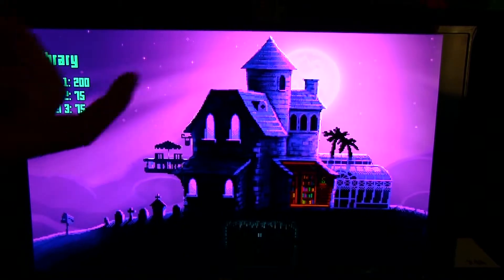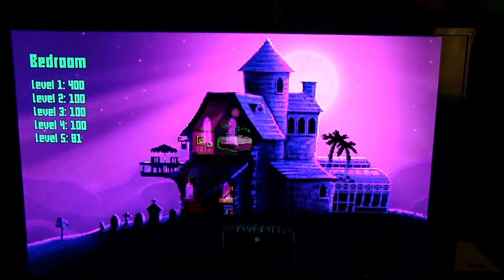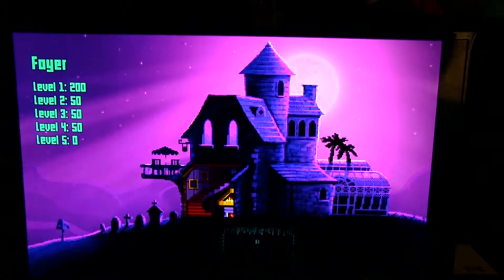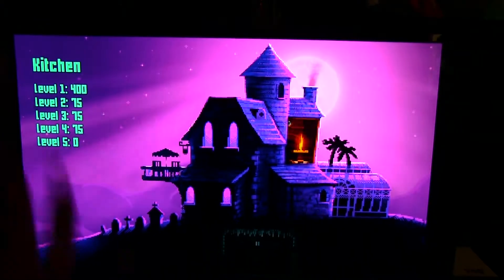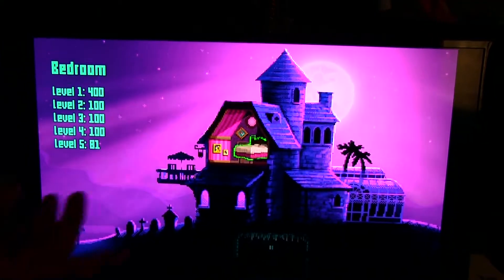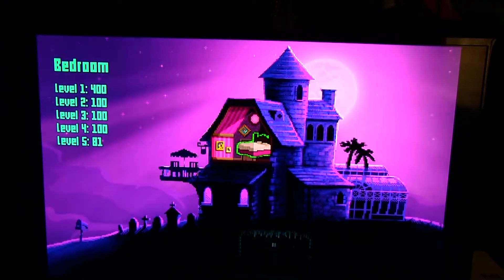When you come into the game you have the entire house to choose from. There's about ten different rooms, each one with its own little quirks. For instance, the kitchen has fire, the library has moving books, the bedroom has a large bouncing bed. Lots to choose from.